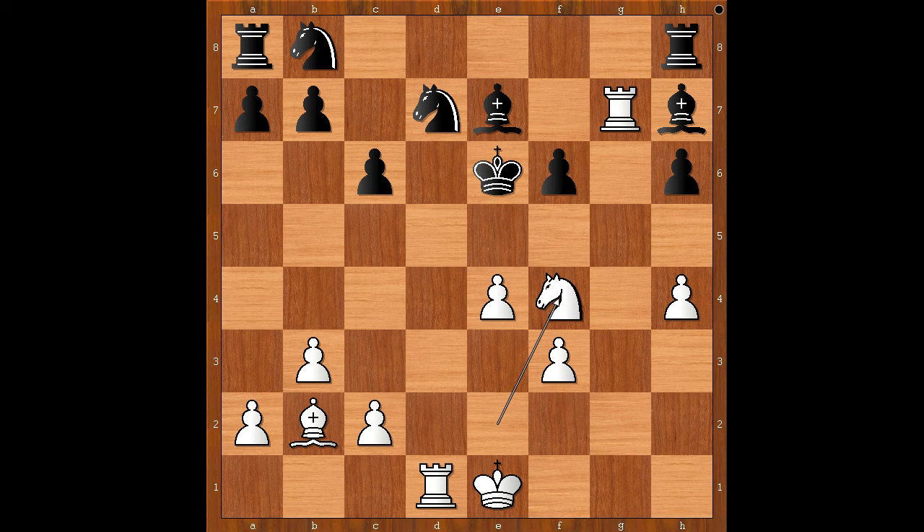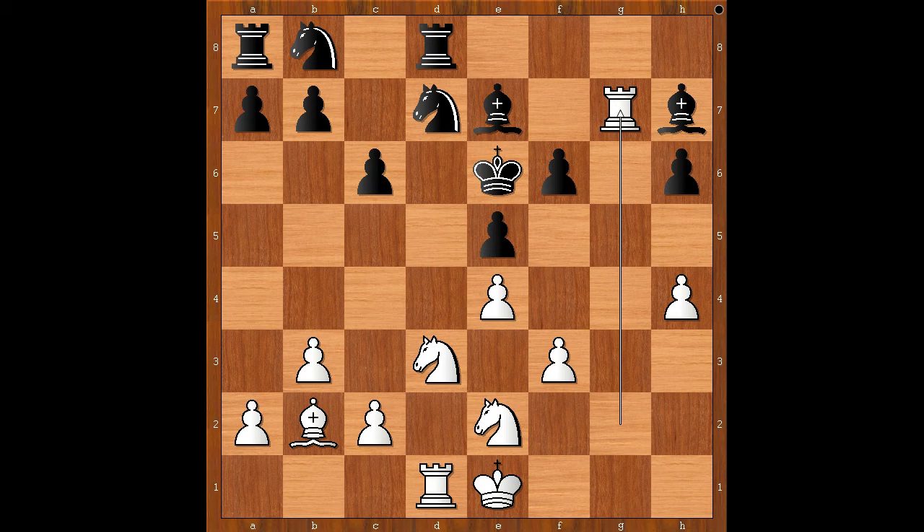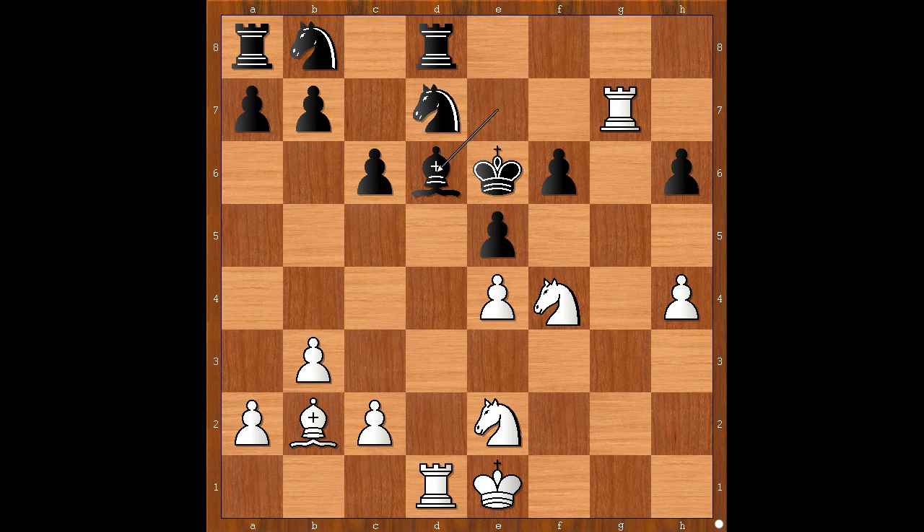Let's go back to our game. That is why the player with the black pieces played bishop takes on e4. f takes on e4, bishop to d6, giving more control to the f4 square. White to move. How would you continue now? Jakubov played knight from d to f4, check anyway.